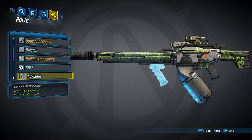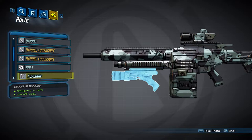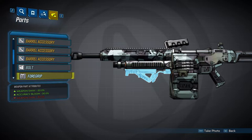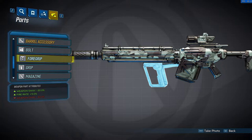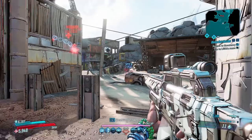Now we'll take a look at the foregrips, of which there are five. The first is going to decrease your recoil height by 30% and increase your accuracy by 10%. The second will give you a 30% recoil height decrease and decrease your reload time by 5%. The third will decrease your recoil width by 15% and increase your damage by 5%. The fourth foregrip will decrease your weapon sway by 30% and decrease your accuracy bloom by 30%. And the last foregrip will also decrease your weapon sway by 30%, but will increase your fire rate by 5% instead. There is also the possibility that your gun spawns without a foregrip.